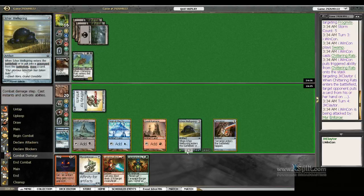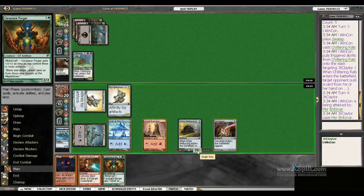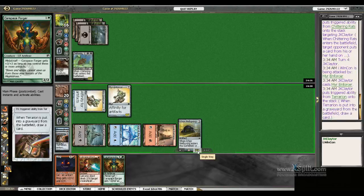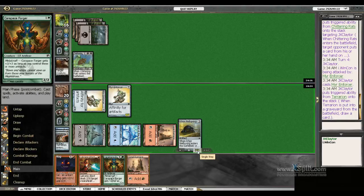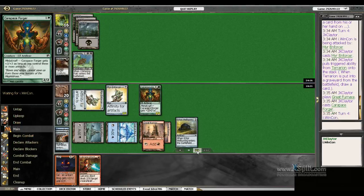I'll put the Carapace Forger back on top, redraw the Carapace Forger. Play our Mirror Enforcer. Sacrifice our Tarion for Red and a Green. Draw a Great Firmus and make another 4/4. So we have a steady stream of 4/4s marching down this guy's throat.